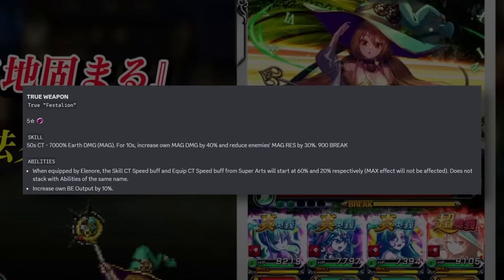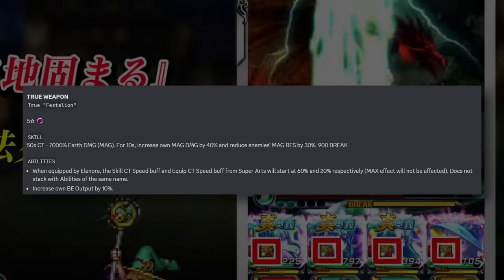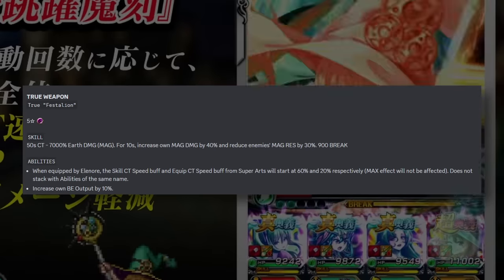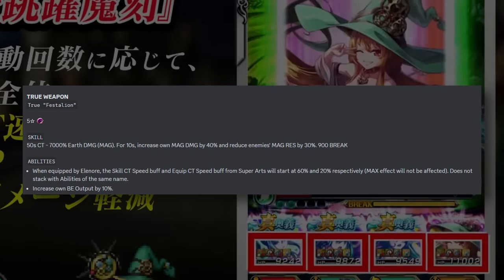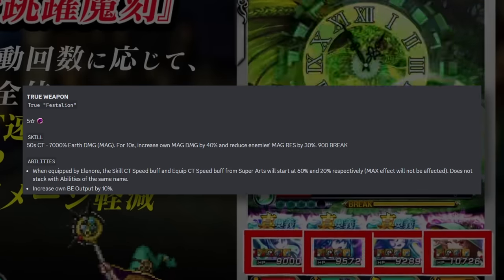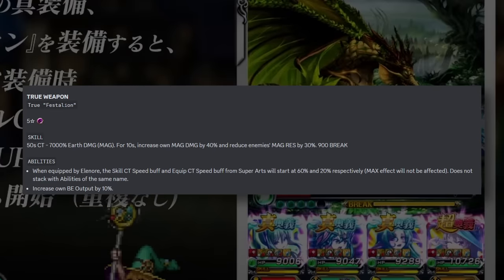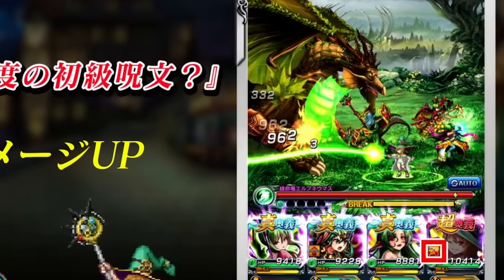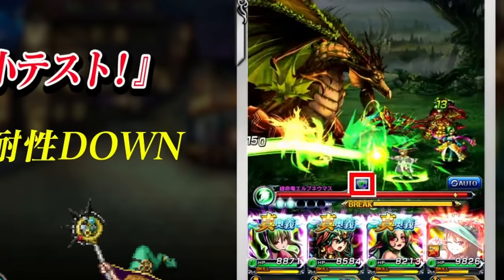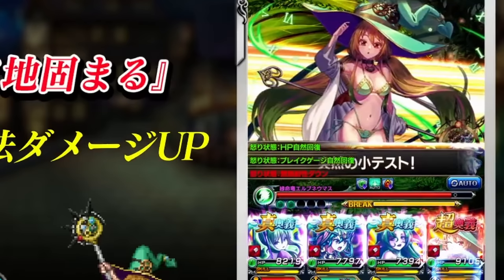We also have a very loaded true weapon that works perfectly with her kit. The skill on this is very similar to Haruto's true weapon — buffing up your own magic damage by 40 and reducing the enemy's magic res by 30, except it's reducing magic res and not earth res. Her unique ability on the true weapon is that the skill CT buff and the equipment CT buff from the super art will now start at 60 and 20 respectively. That is an absolute game changer — you're going to want this true weapon on her all the time, just to get that jump start.